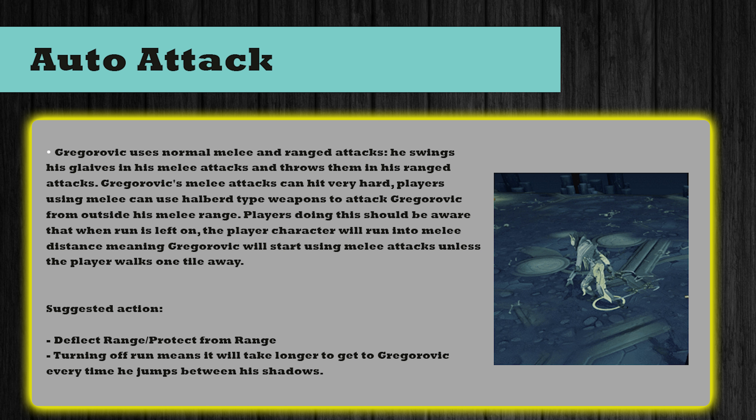When Greg isn't using any of his other attacks he will use his standard auto attack. Greg uses normal melee and ranged attacks - he swings his glaive in melee attacks and throws them in ranged attacks. Greg's melee attacks can hit very hard. Players using melee can use halberd-type weapons to attack Greg from outside his melee range. Be aware that when run is left on, the player character will run into melee distance, meaning Greg will start using melee attacks unless the player walks one tile away. I recommend using Deflect Range or Protect from Range, and turning off your run.